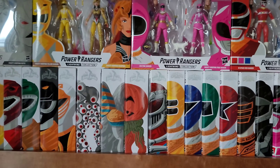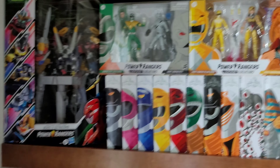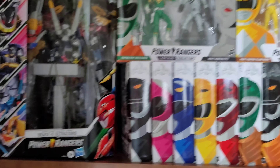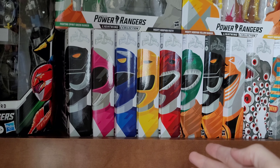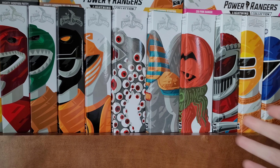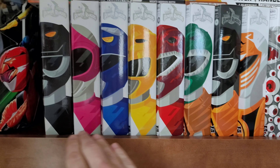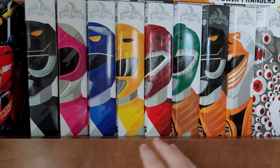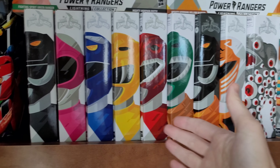You can see behind me in some of my intro videos how I have my collection set up, and I'll start from the beginning. Here I have the Beast X Ultra Zord, and the way I line up my Lightning collection is by season. First come the Rangers, then come the bad characters from that season. I try to line them up in morphing order and order by appearance — so if they appeared in the same episode, they go in morphing order.